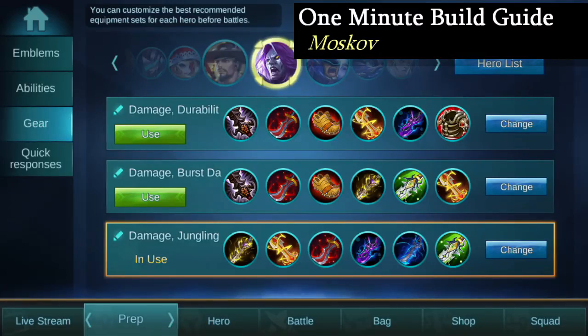Hey guys, ETN Sun here from Sun Burrows, bringing you a 1-minute build guide on Moskov. The purpose of this build is to give Moskov great early, mid, and late game damage, while also allowing Moskov to snowball as he gets ahead.